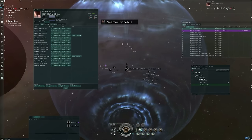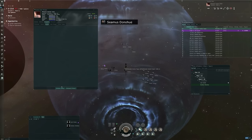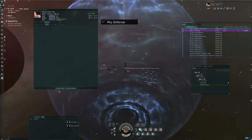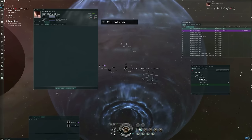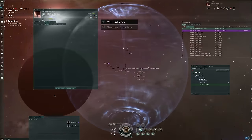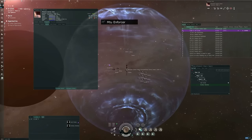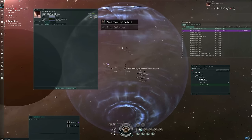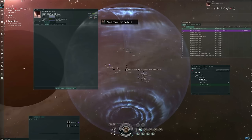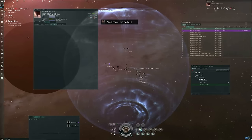Under the control sub-tab, there are options to assume control or relinquish control. These are for your POS batteries and sentries — if you're a starbase defense manager, you can gain control of the weapons arrays. We don't have any weapons arrays or e-war batteries, so there's nothing listed here, but if there were guns anchored around this control tower, this is where you would take control of them. Under jump bridges, we do not hold sovereignty here so this is blank.